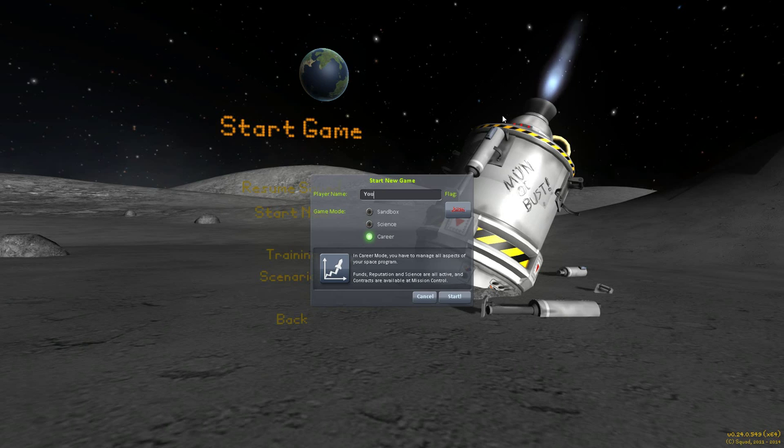If you notice here, we've got three options now. Last time it was just Career Mode and Sandbox. So now you can play just the regular Sandbox, Science Mode — which is the Career Mode that we know — and Actual Career Mode. In this one you get actually the funds, reputation, and science. It's all active.